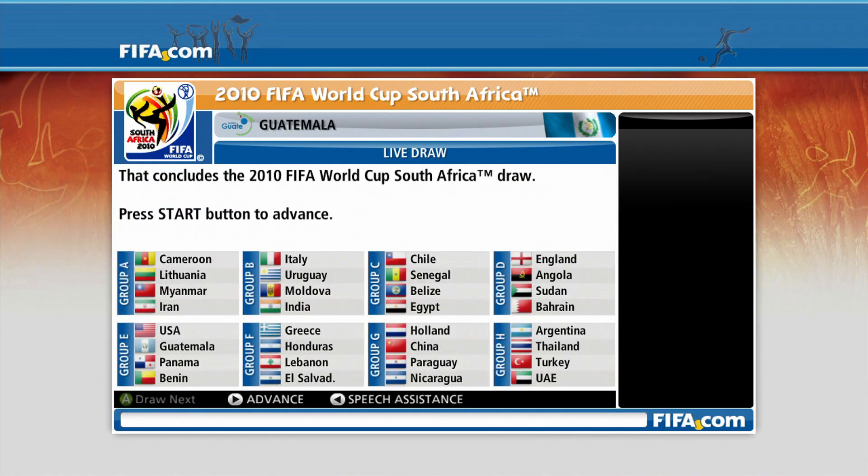Let's just skip the draw. So what group are we in? USA, Guatemala, Panama and Benin. Okay, cool. That's not a bad group, I'd say. Guatemala are a one and a half star team. And if you've noticed, for all the eagle-eyed viewers out there, I've actually put most of Guatemala's neighbours in there as well.